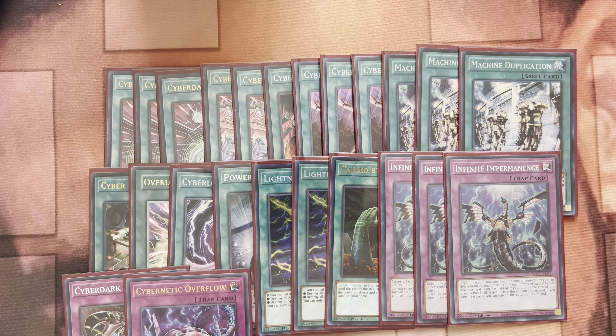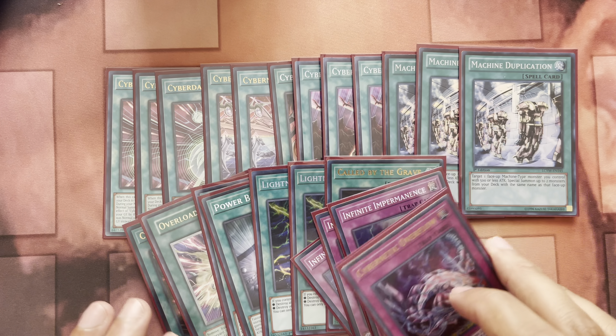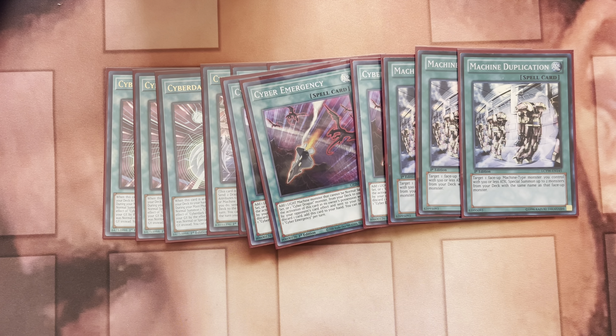For the 40th card, Cyber Dark Overflow — just pop your opponent's board. It's easy to get two or three pops with Overflow. That's it for the main deck — I tried to zoom through it because a lot of these cards don't need that much explanation.